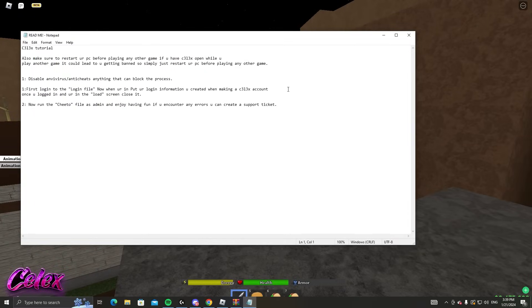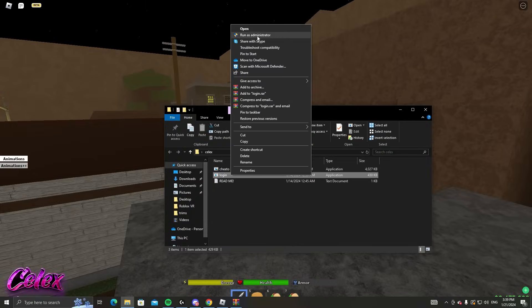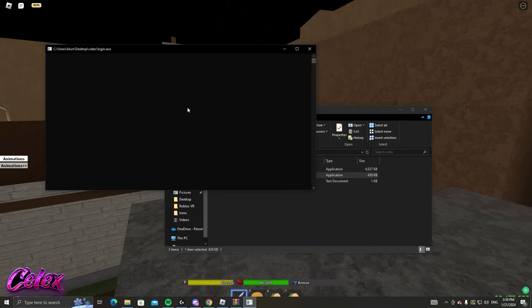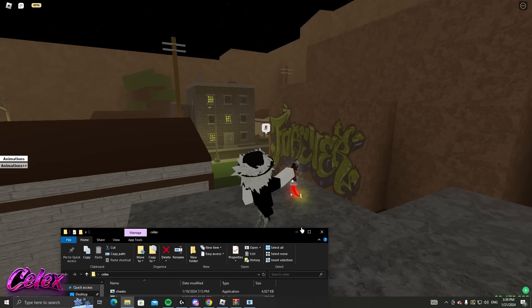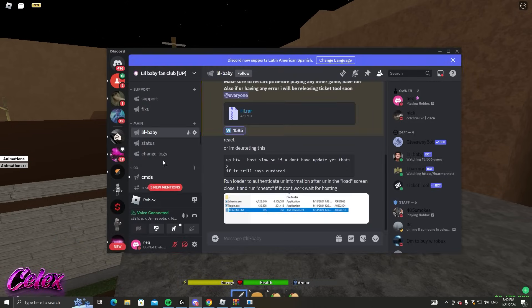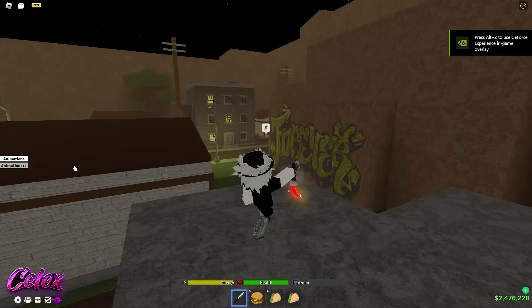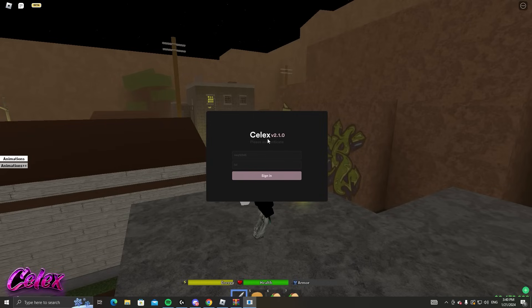Once you're there, read the instructions. So go to login — this is the admin loader. Wait for it. Once you see the loader, the information you used when you created your account you will want to put into this loader. Please make sure to remember your credentials because we can only reset your hardware ID and your password, so do not forget your username. Once you enter it, click sign in.